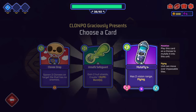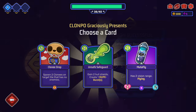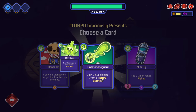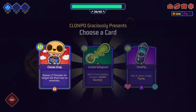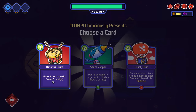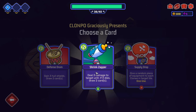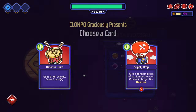We pick our reward cards. First option: a mutafly — play on a clonee to mutate it into a flying scout unit that can fly over impassable tiles and has two actions. Second option: gain two hull shields and create one dupe burst that deals one damage to a target unit. Third option: spawn two clonees on a target tile with no enemies. We quite like the scout idea. For the second card, the defence drum — gain three hull shields and draw two cards, or deal three damage with a shrink zapper. We'll take the shrink zapper card and the mutafly.